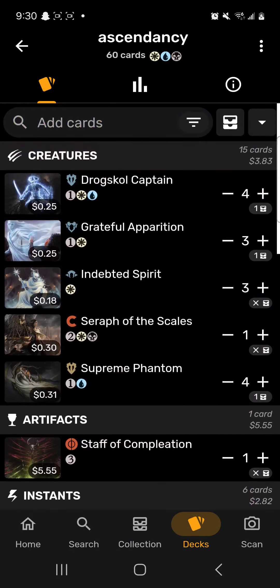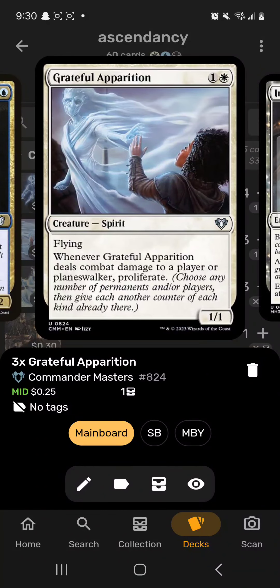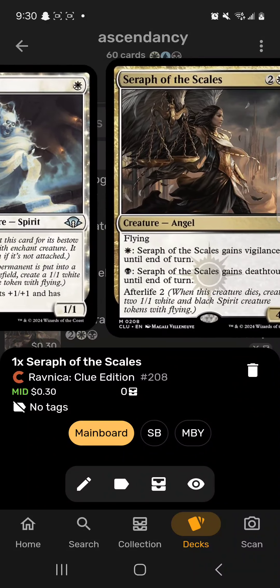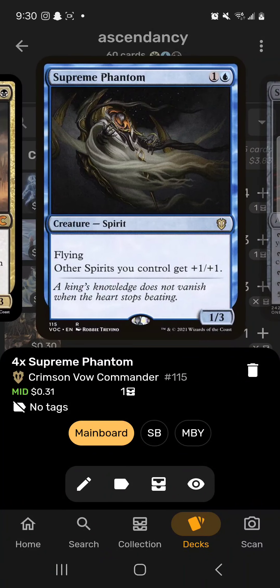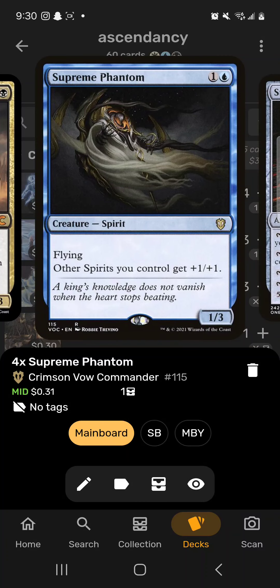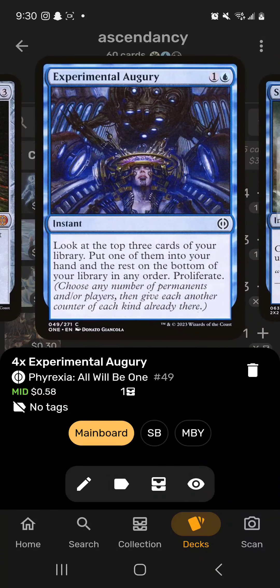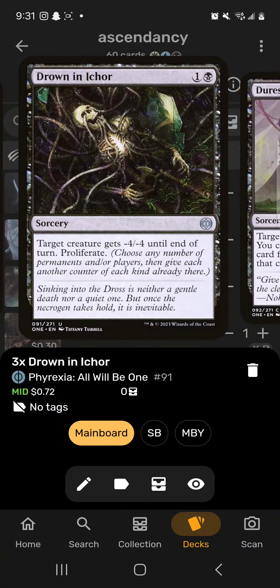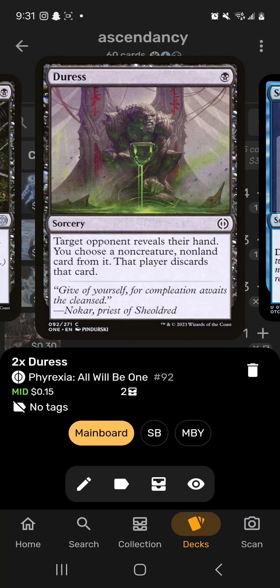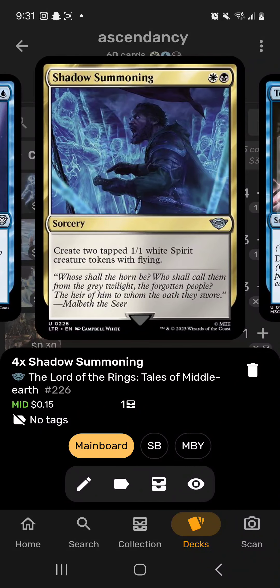Our mana curve basically stops at four. We're going to use proliferate instead of casting a five-drop to get that plus three plus three. Drug School Captain bumps all our spirits, Grateful Apparition is a spirit that lets us proliferate, Indebted Spirits is a good one-drop, Sephara, Sky's Blade is a decent four-drop that creates spirits, and Supreme Phantom bumps up all our spirits. Staff of Compleation proliferates, Experimental Augury proliferates and gets cards, and Spell Pierce counters spells.